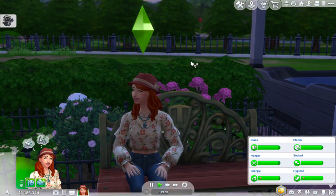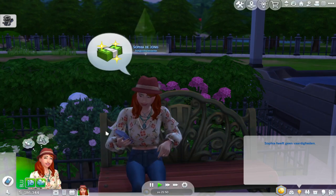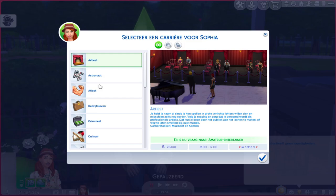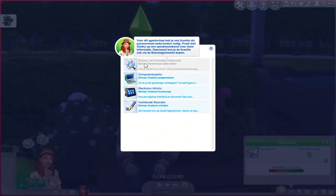So Sophia is looking to go into the paranormal career. You start by going into the phone, then go to find a job. Once you find the job, there's a new option under freelancing. My game is in Dutch so you won't know what it's saying, but it will show you what job you want to take. Right now it's greyed out because I haven't started the career yet, so I'll need to do a few grinding sessions — I'll do it off screen, but I'll still show you. This is also a mini guide if you want to look into it.